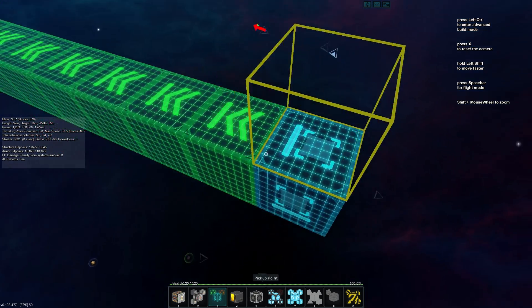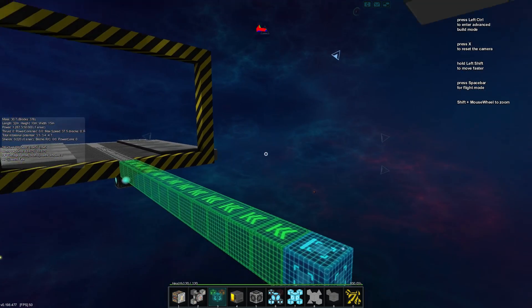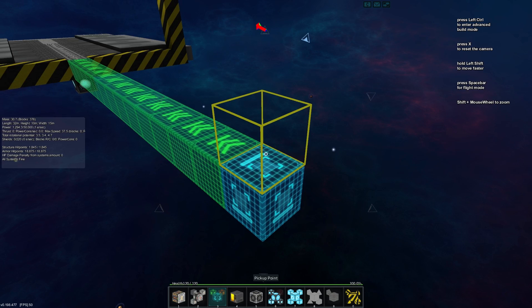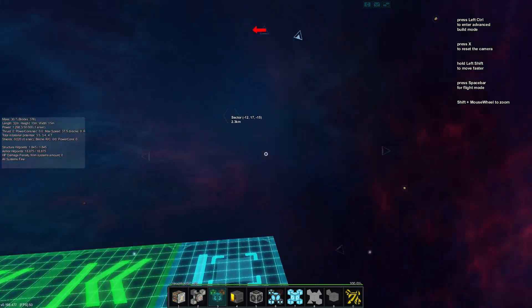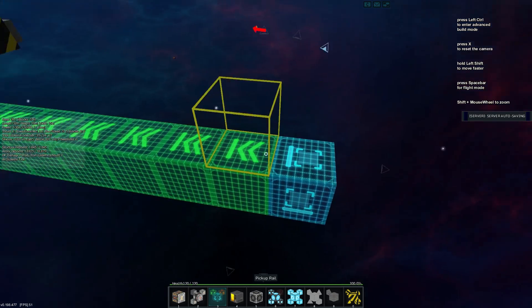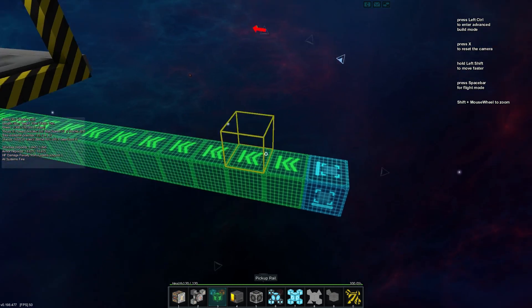The pickup point basically pops up as an indicator when you select your rail docker, and you can see all the pickup points on a ship where you could dock. If it's active, you're able to fly into it, and if you get within a couple of blocks radius you will be docked onto one of the rails that it is adjacent to — in this case, our pickup rail.